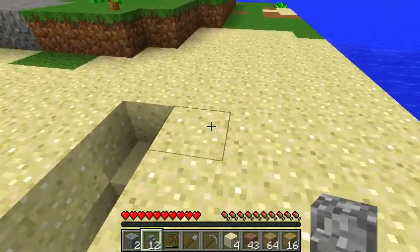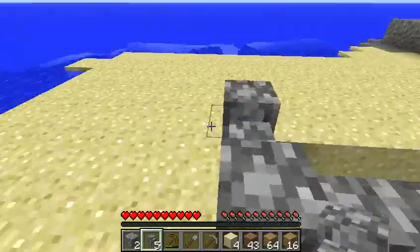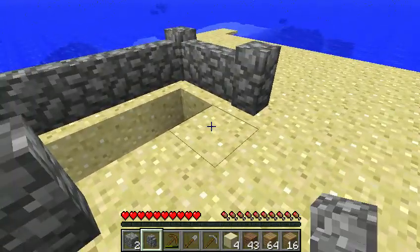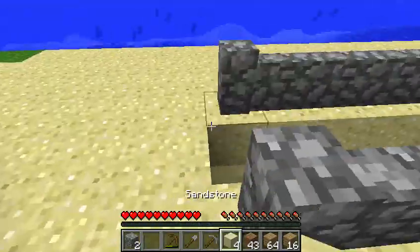So what I was thinking — we can go like this. Let's basically make a little wall-type thing. Oh man, one off. Alright, let's go down and get some more cobble really fast.